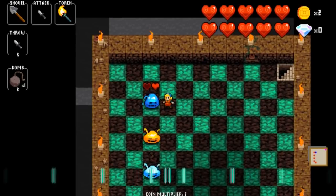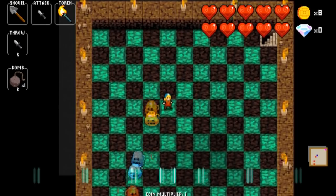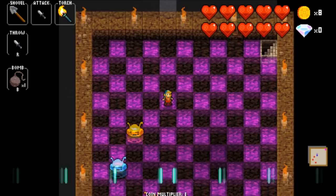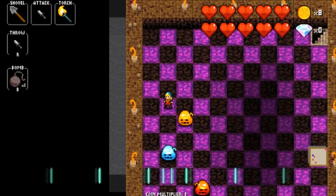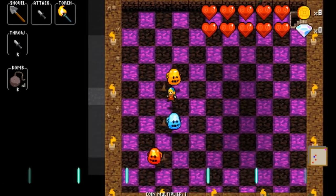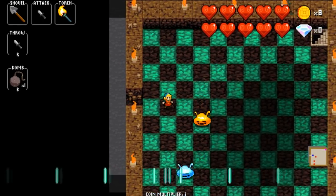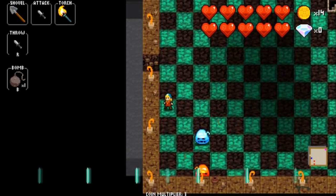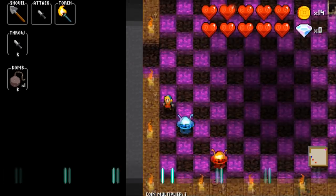Now we have an orange slime who moves in a perfect square every beat. Sometimes they go the other direction but won't spontaneously change — whatever direction he starts at, that's where he's going. I can't just chase him, I need to get on beat with him. So I have to use something called dig buffering — it's a way to stay on beat without stopping and losing my groove chain. You can use that to bait an enemy into a particular area.